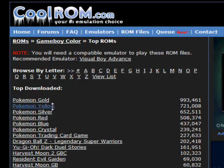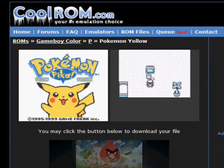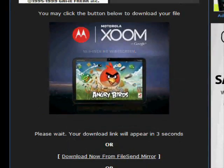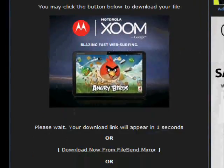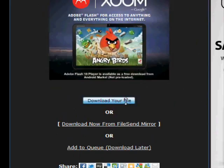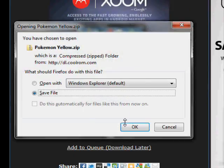I want to download Pokemon Yellow — why not? After that, it's just like the emulator thing, except with the ROM files. Click on 'Download Your File,' then click 'Save File.'